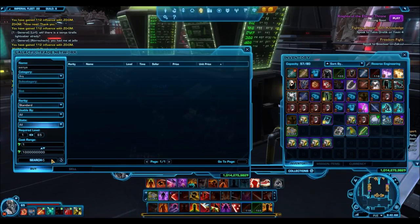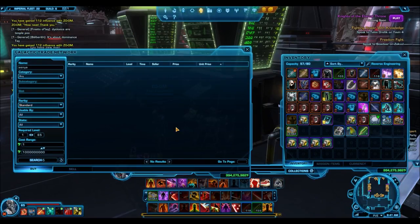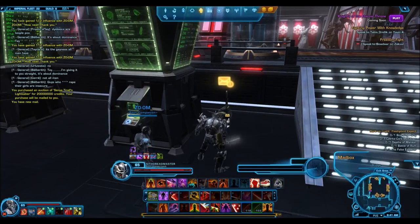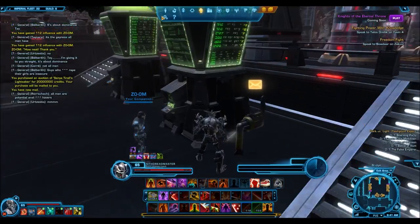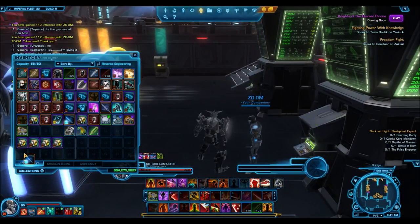Hello everyone, welcome to a very brand new and very short Star Wars Old Republic video. Today something very cool happened — I bought Senia Tyrell's Platinum level lightsaber off the GTN for 20 million credits. I'm just kind of in shock right now. That is probably the best deal I'll ever find on the GTN ever. I also picked up an Arbiter Saber for 5 million, but I think this one tops that honestly.